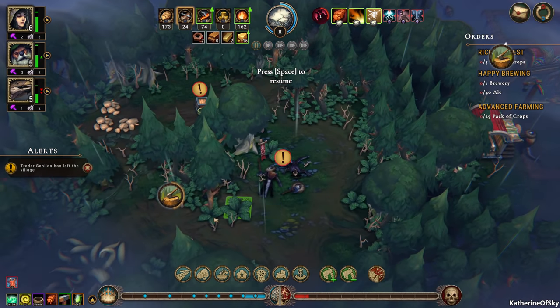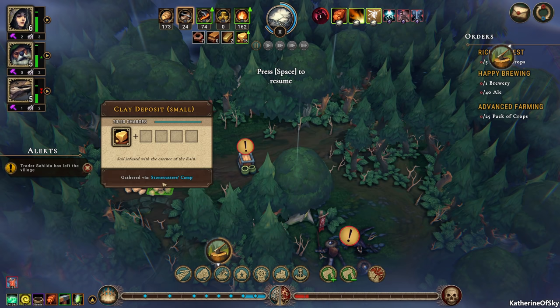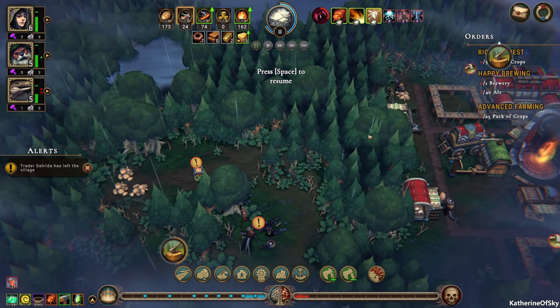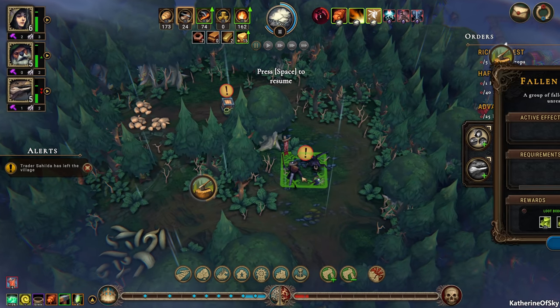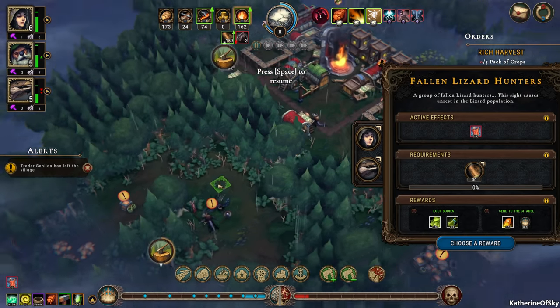Oh, we have an emergency in this area. We do have roots in this area though, so that's great. We have clay. This one also has clay, but nothing extra there. So what do we have here? We have some fallen lizard hunters. Let's get a lizard here and we'll also get a human. We need 30 logs — we have the 30 logs quite easily there.